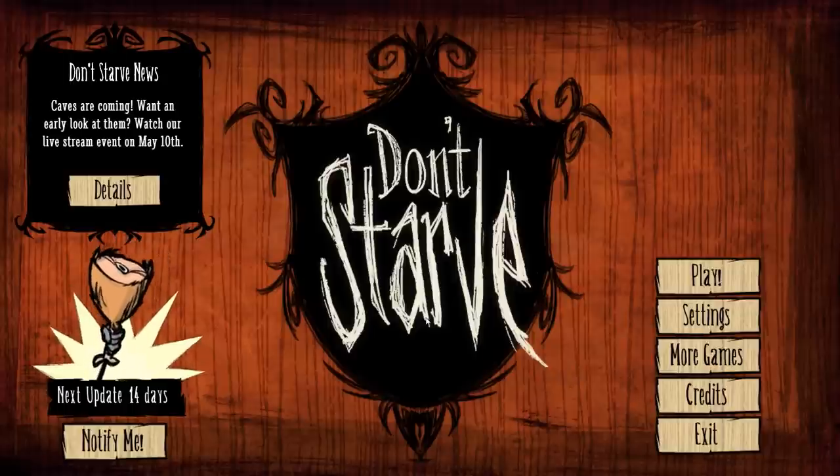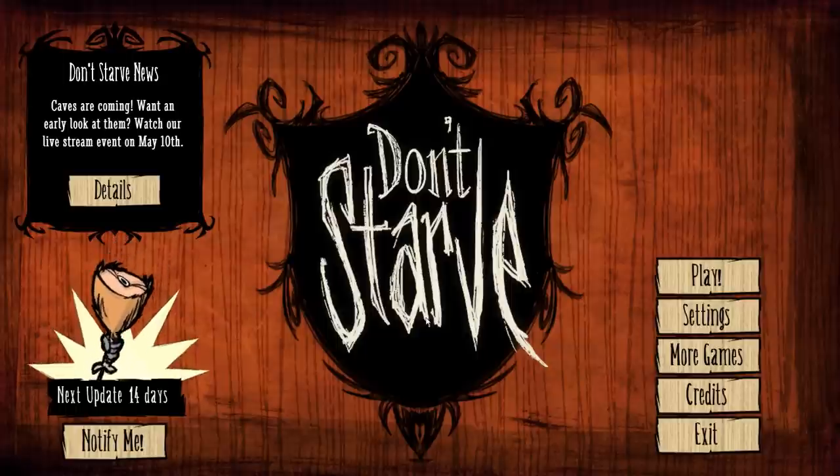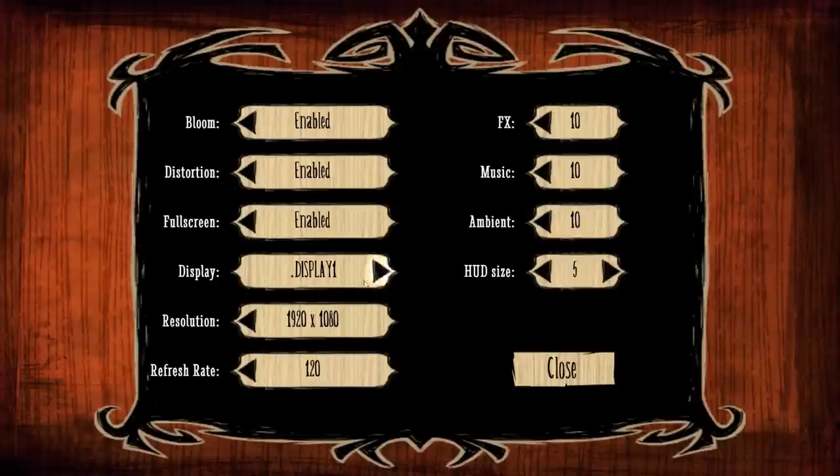Don't Starve originally released as a beta pre-order, and it used to be a Chrome app — it still is, but back then that seemed like it was the only way to play it. Now they've got a full standalone client. It's released on Steam, and everything's hunky-dory. You can play it in whatever resolution you like. The options menu isn't exactly impressive — you can mess around with resolution, turn a few things on or off, change your display, and set to 120Hz refresh rate even though the game locks to 60fps.